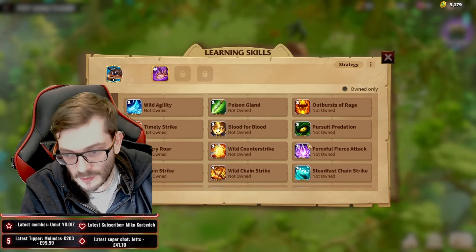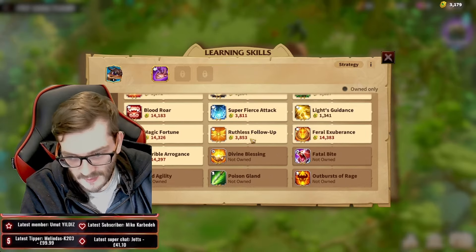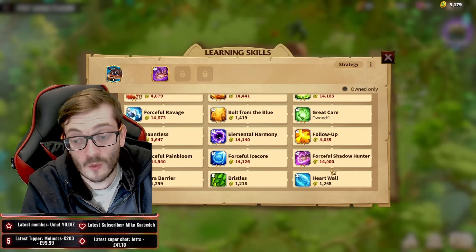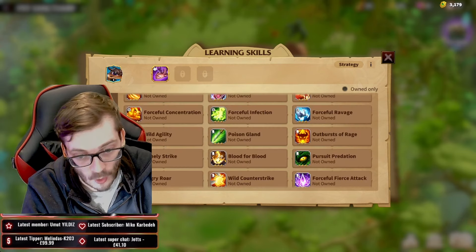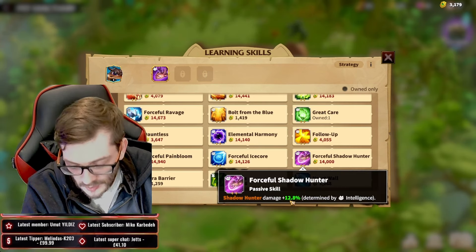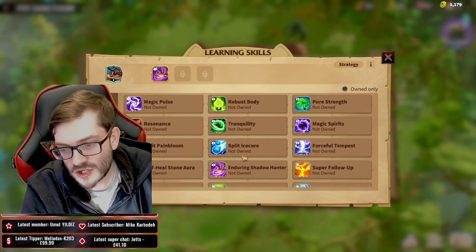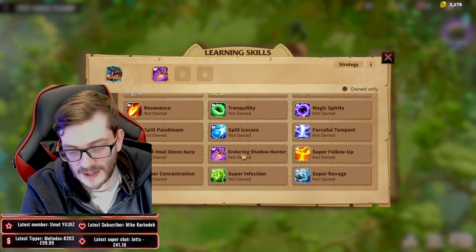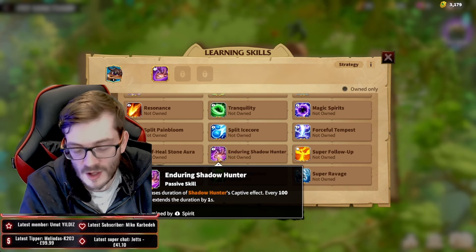When we look at the other skills, even at one or two stars — let's do two stars because most people will be buying a couple of one-stars but the two-star skills are the ones that are really going to do some damage. And remember you can get three-star skills too. Forceful Shadow Hunter increases the damage dealt by 12.8%, which is really good for the Shadow Faedrake.